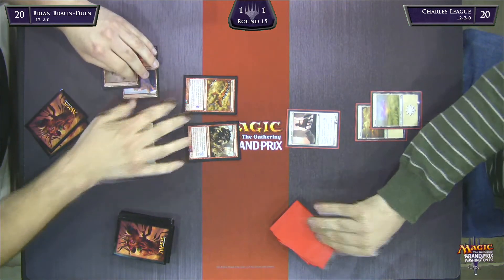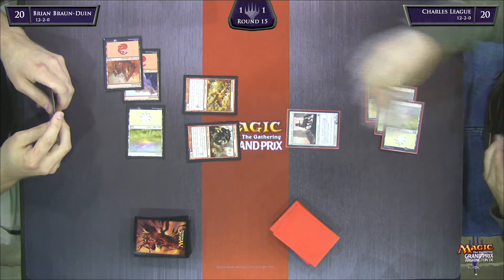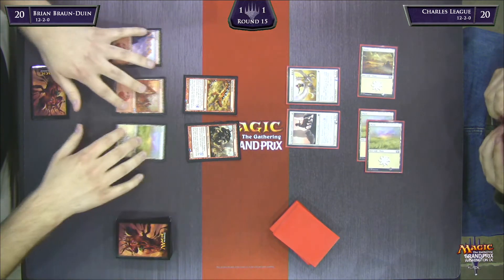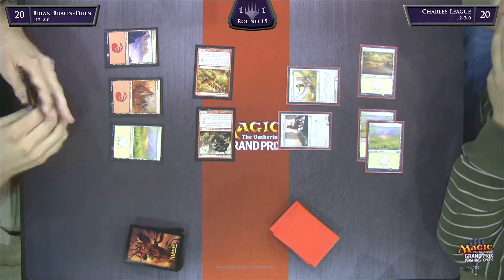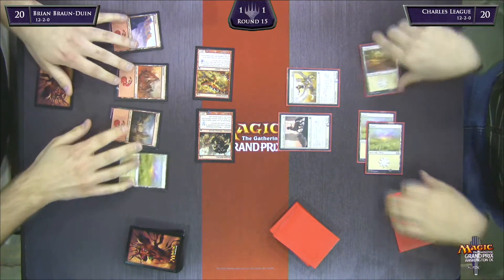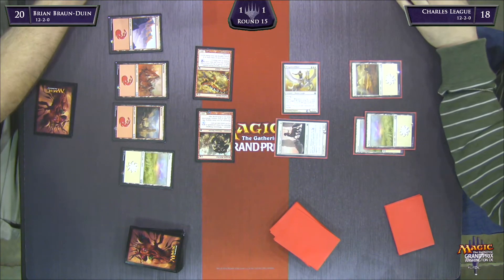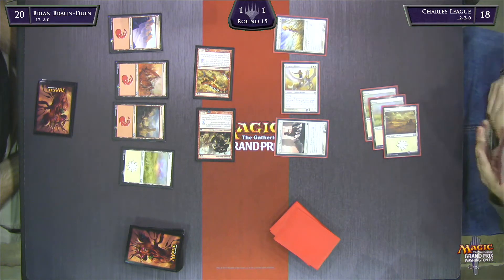There's Kragma Butcher. BBD doesn't attack here — is he playing around the Acolyte's Reward? Yeah, he saw a lot of tricks. I would probably attack because you want to scry lands to the bottom — that's about as valuable as a Skink anyway, and you have no knowledge of whether he has a trick. What's the great thing the Sigil Skink is going to do this game? It's not going to get in for damage very often. If I already had a third land in hand I'd attack, as I'm happy to scry lands to the bottom.